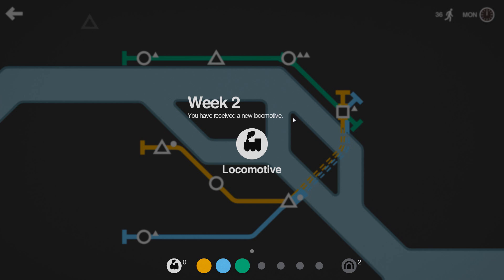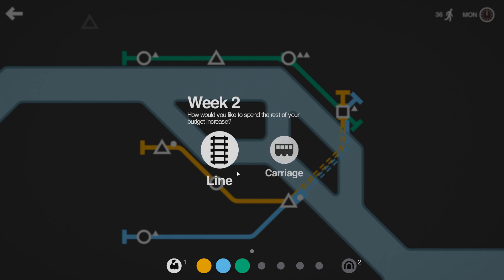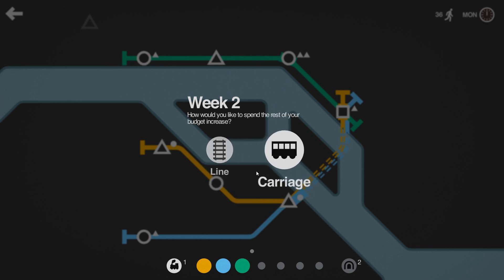Someone tell me in the comments below — how do you reposition a line? How do you cancel it from a station? Because normally you would just click the end and then pull it through the station to another place. But we're going to take the locomotive, obviously.